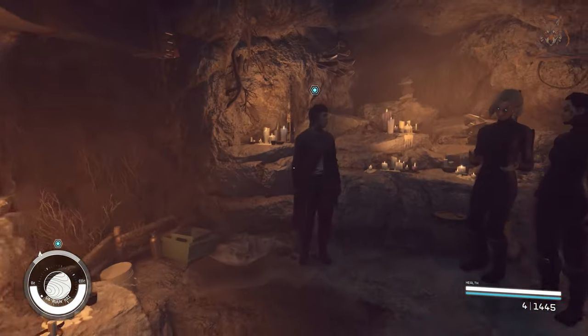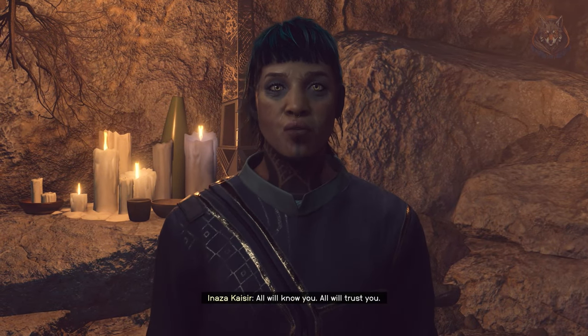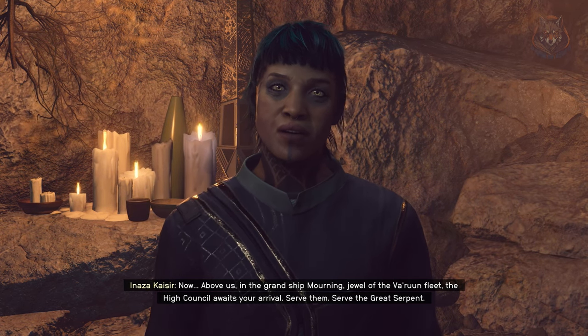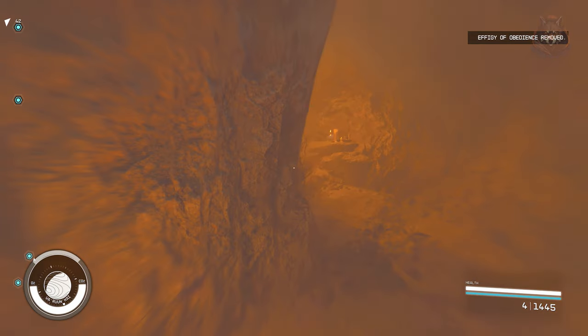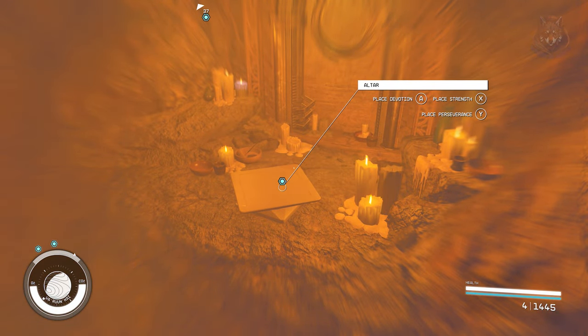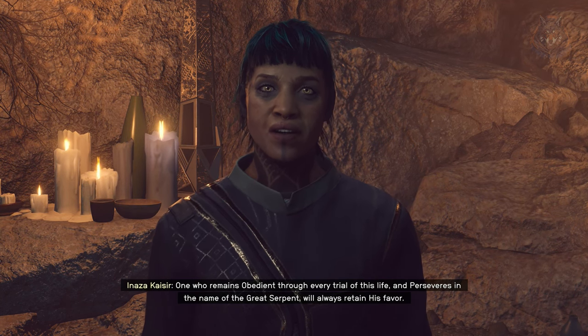The titles include options like Harbinger, Reverend, Adherent, and so on. The two effigies you pick have no real difference other than determining how the members of House Varun will address you from now on. So if you're not happy with the title you get, make sure to save before you pick your effigies and reload, trying different combinations until you get the title you prefer.